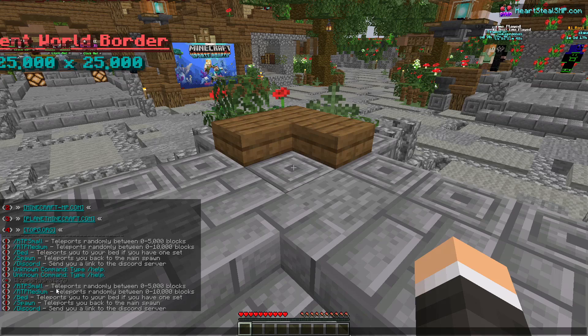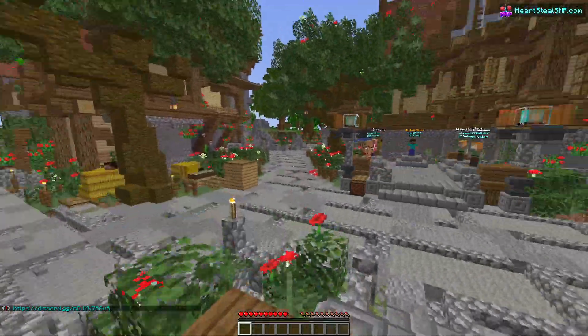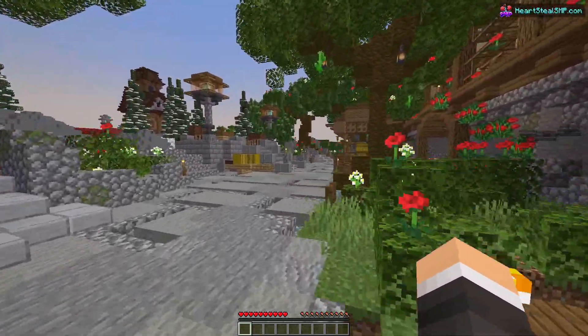There are 5 commands available. Slash RTP small teleports you randomly between 0 to 5,000 blocks. Slash RTP medium teleports you randomly between 0 to 10,000 blocks. Slash bed teleports you to your own bed if you have one. Slash spawn teleports you back to the main spawn. And slash discord sends you a link to the Discord server where you can get all updates about giveaways, ranks, and more.